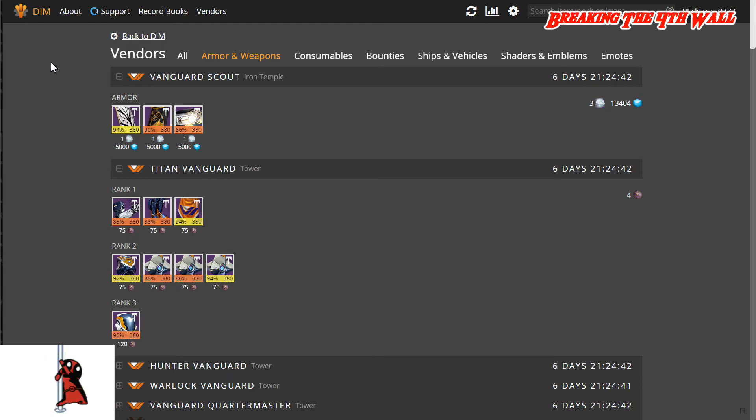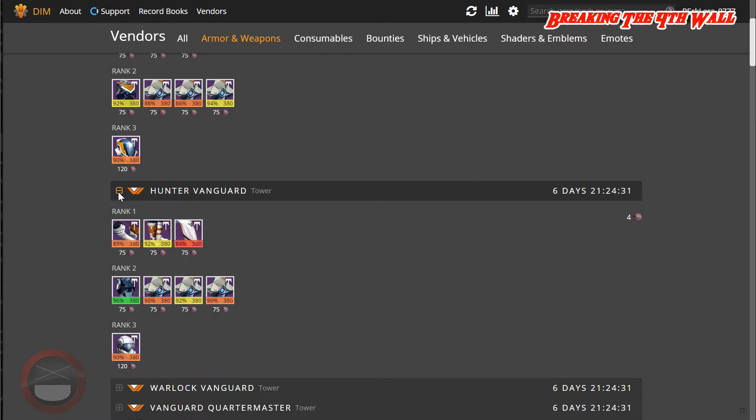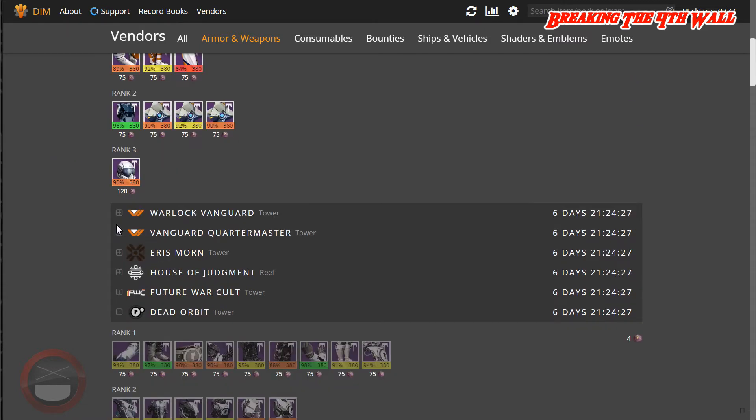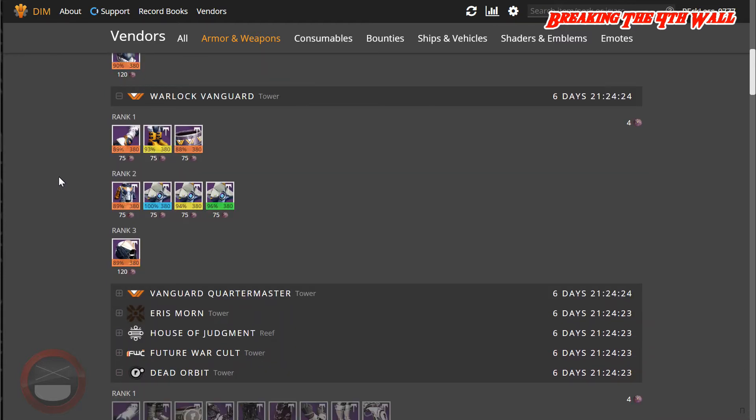As for the vendor at the Iron Temple, he has no pieces of gear. The Titan Vanguard has no pieces of gear. Let's open up the Hunter Vanguard — once again, no pieces of gear. The Warlock Vanguard, however, yes — Ikora Rey does have one piece of Tier 12 gear.